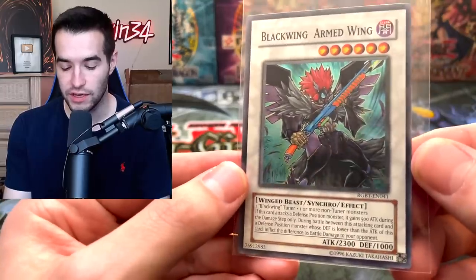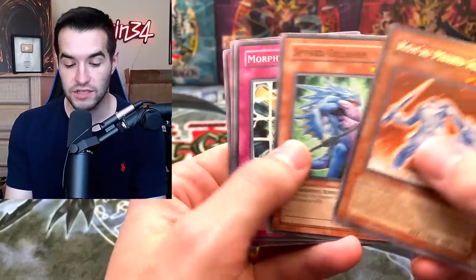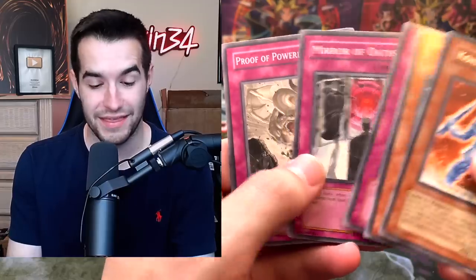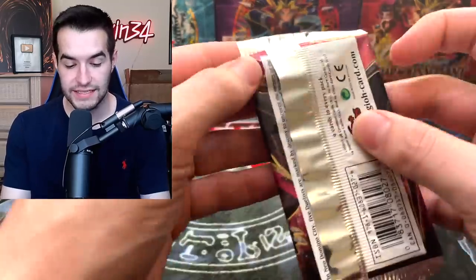This is a good start to this opening. These are the Unlimited packs, but I've never pulled an Armed Wing. That's a very cool card. We got the Kwaki Mirror Ice, the Spined Gilman, Bind, Oaths, and Proof of Powerlessness. Crimson Crisis — let's go.